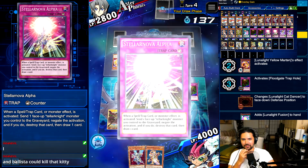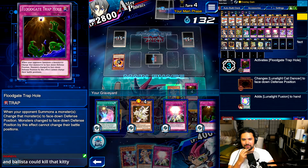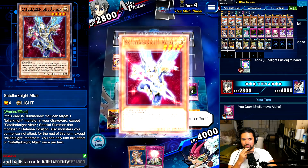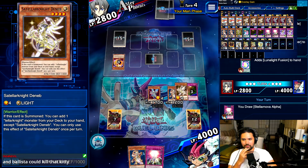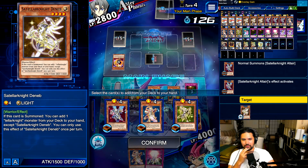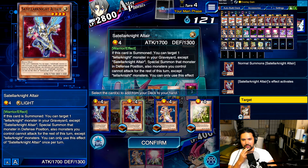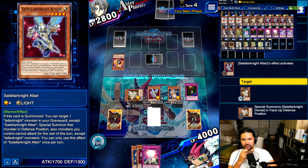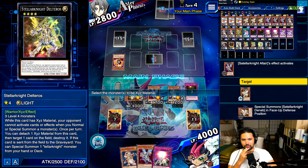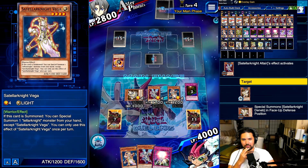Okay now we're gonna have a fat turn. An Alpha — nice, James. Normal summon Altair. Yeah, you're right to get excited. Just keep hitting these Altairs because that's your recursion. And let's not forget our skill, James.